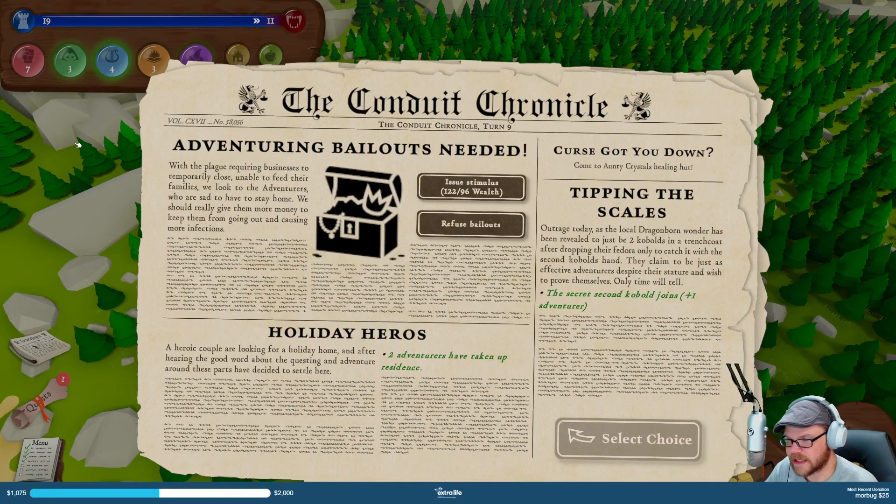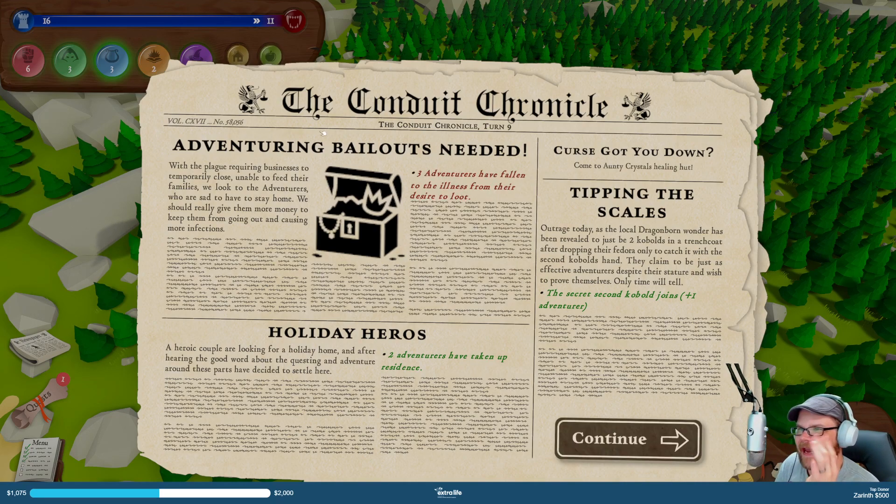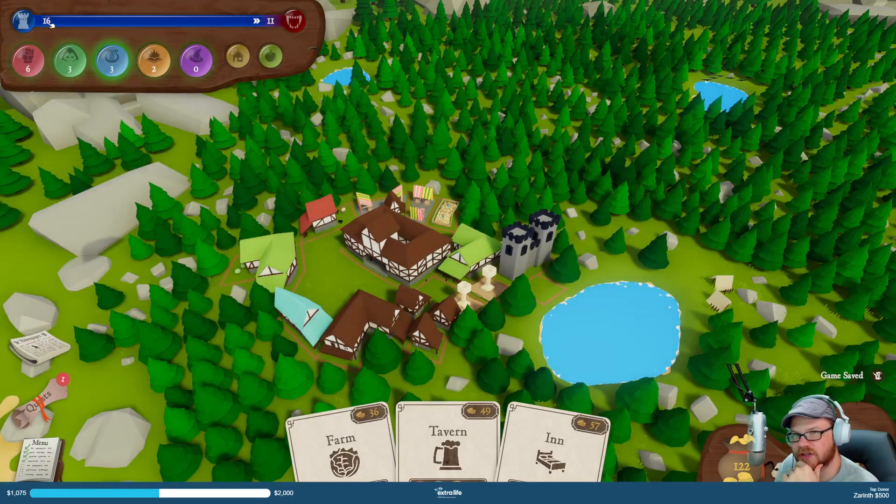Adventuring bailouts needed — plague is requiring businesses to temporarily close. Unable to feed their families, we look to the adventurers who are sad to have to stay home. We should really give them more money to keep them from going out and causing more infections. Stimulus is going to use all my money up, or I'll refuse it. Went down to 16 instead of 19.